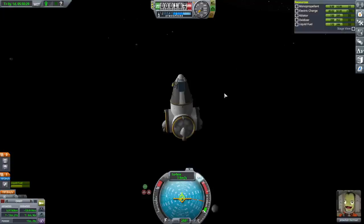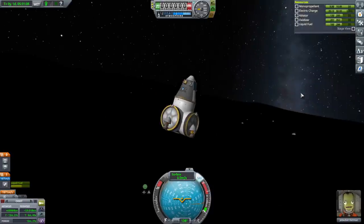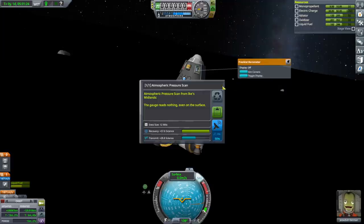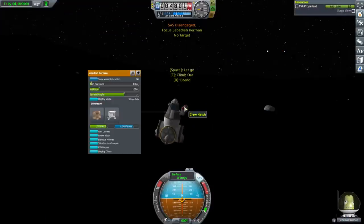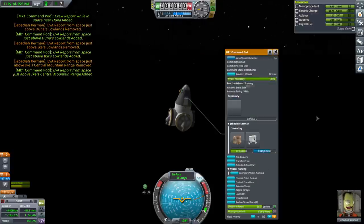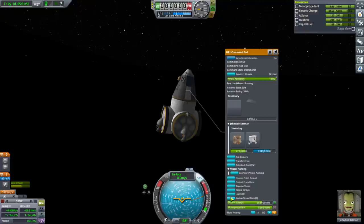There's random scatter right below us — that's obviously not a Duna Ejecta. We're on quite a slope apparently. Doing some science — log temperature, keep; seismometer, keep; pressure, keep. Crew report — EVA report, keep; take all the data; board; SAS back on. This is a little dodgy because when we go out we don't have SAS on and it's on a slope, so it can do nasty things. Crew report, keep.